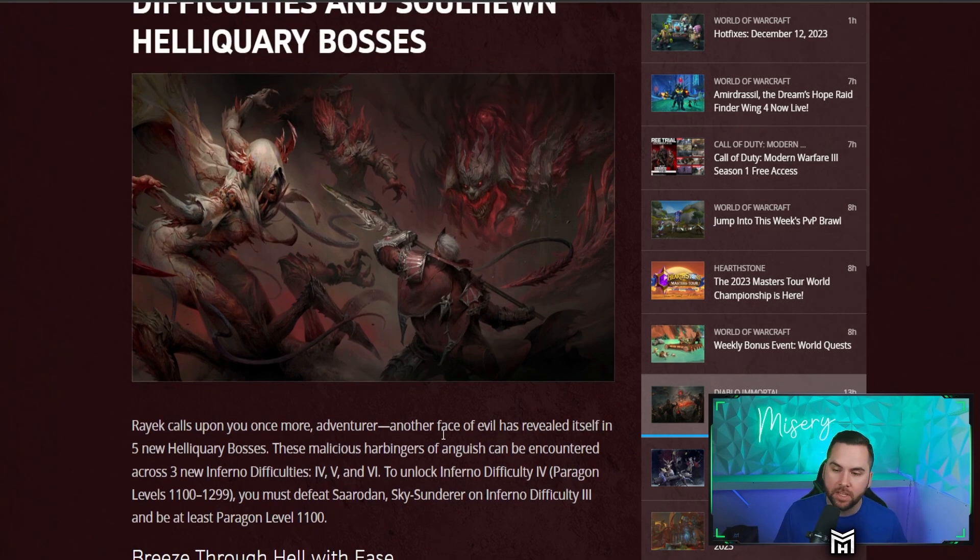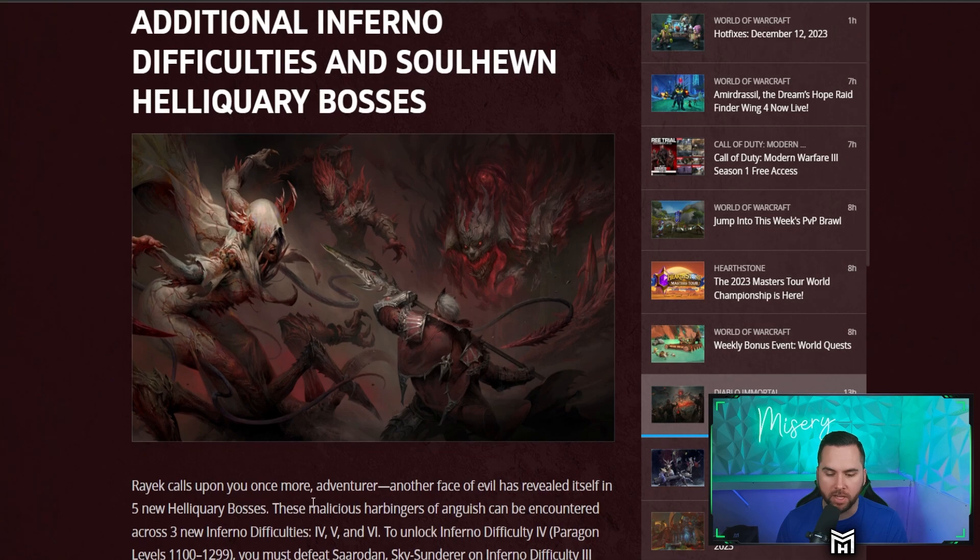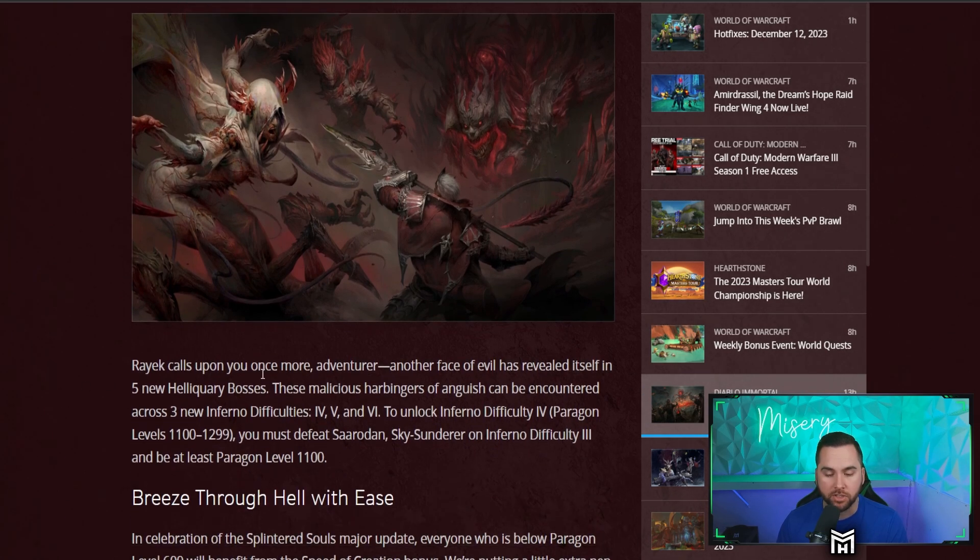Well, guess what I found out? Similar to the last major update when we got the new Inferno difficulties, it wasn't in the patch notes, and it's not in the patch notes now. But we will be boosted up to Paragon level 1100. That means we can immediately start farming Inferno difficulty 4 right away starting Thursday.